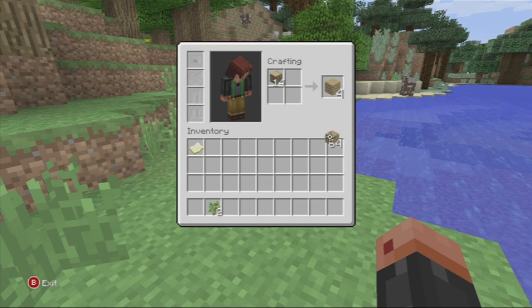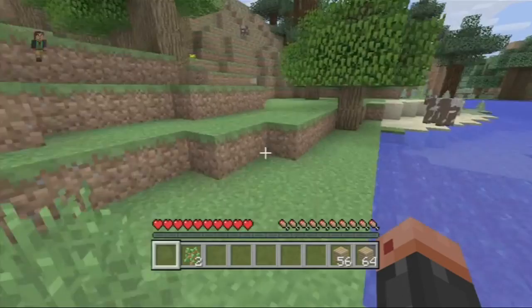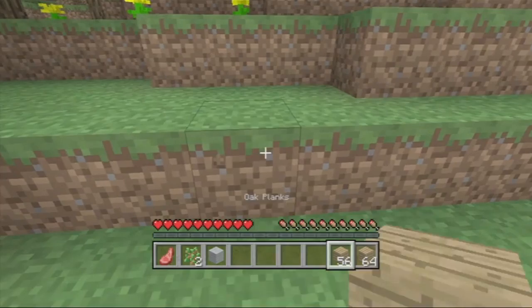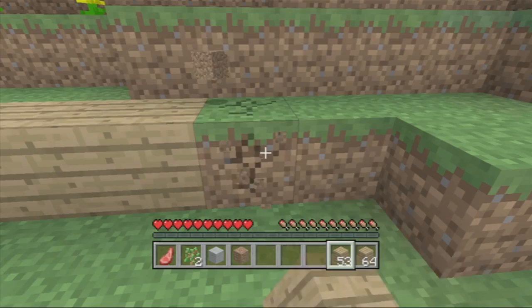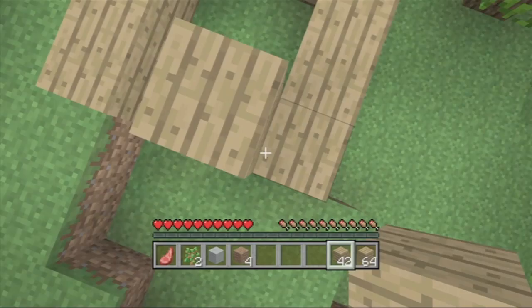We should be done. Let's look for a spot to put our house. Oh, nice. All right, so we're gonna be making a small home right now. Let's get started. So I'm just building a basic house.